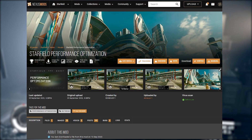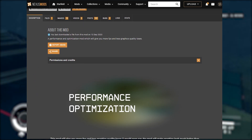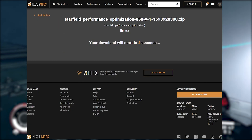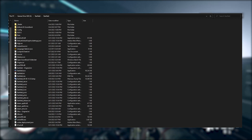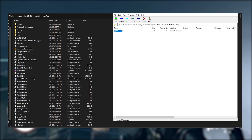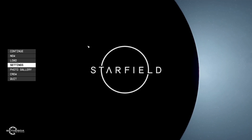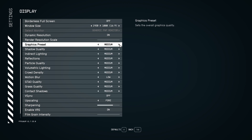Installation is extremely easy. All you need to do is click on the link in the description to open the mod page, then click the Files tab and download the mod file. Then open your Starfield root directory and paste the downloaded file into it, overriding the old settings file. Then simply launch Starfield and switch to Ultra Preset. That's it, you're done.